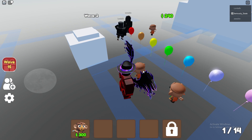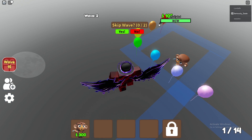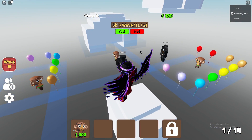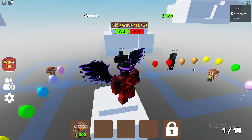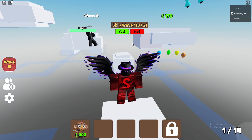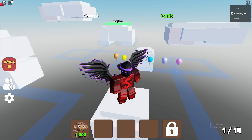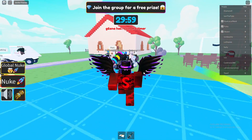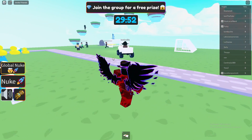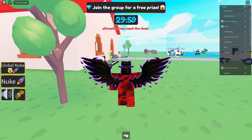Today we'll be going over how to get the Wide End Toy limited UGC in Balloon Rush Tower Defense. It's a tower defense game. When you go into the game there's a UGC store area, and you get teleported into the game. Place your monkeys, pop the balloons, and you basically just have to win to get the UGC. There are 1,000 available, and they'll probably go quite quickly.